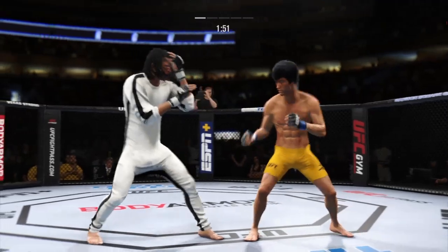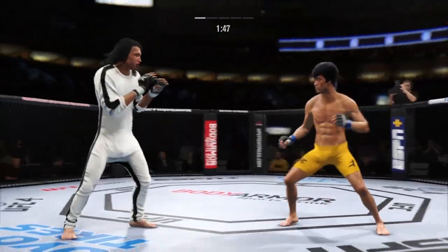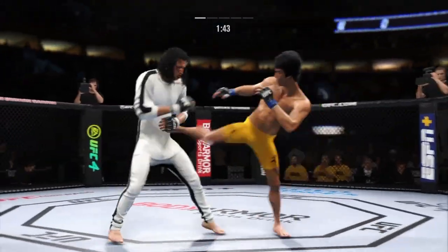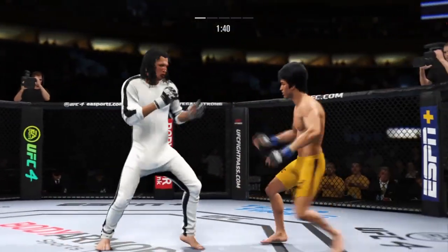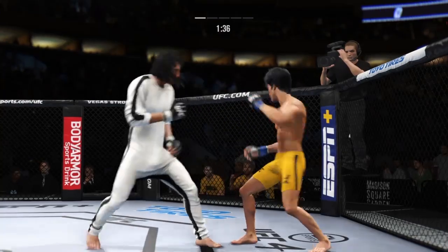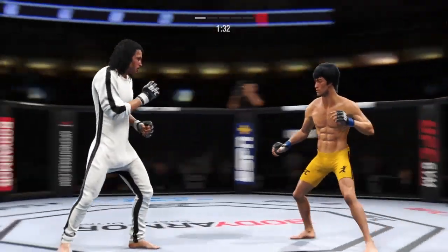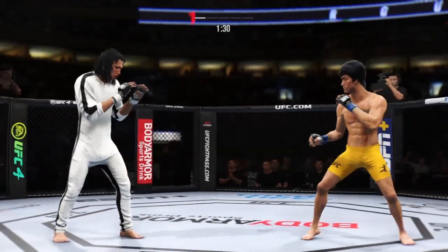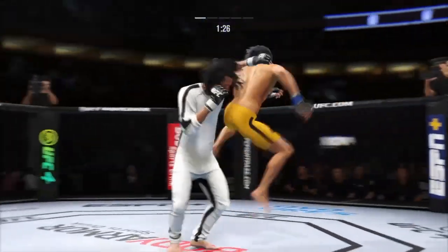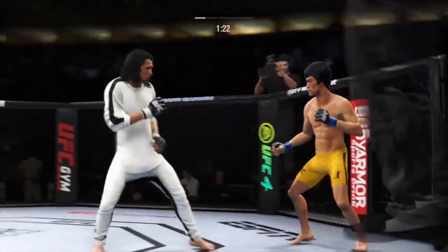Under two minutes to go in a back and forth first round. Hands high, hands high! You're okay, you're okay — let's focus. Lee goes on that offering and he catches the kick. Switching stances here. Lee going for the head kick — he misses there. Is that a huge kick to the body or what?